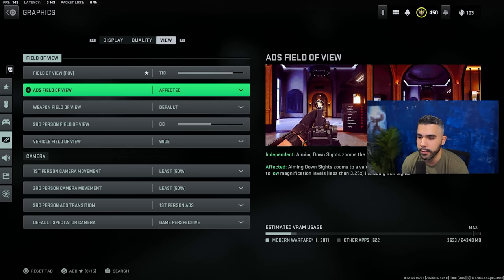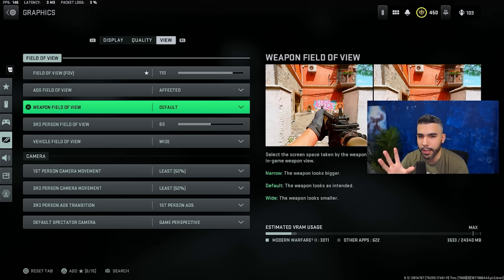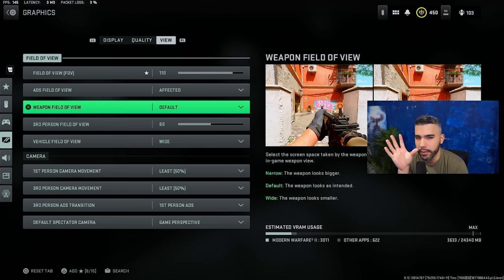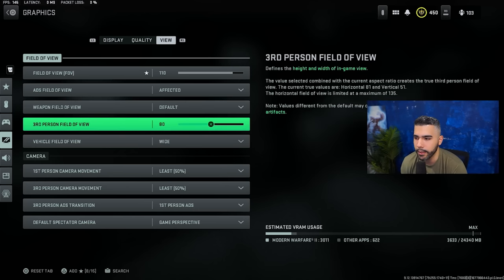ADS field of view affected — this is going to help lower your visual recoil. This matters more when you're at a higher FOV. It basically zooms out your iron sight, zooms out your aim, and gives you less visual recoil, which is really nice. I have my weapon field of view on default, but I like wide or default — they both have pros and cons. The wide setting shrinks your gun so you can see more of the screen, but when it's smaller it can block the center of your screen. I recommend default or wide.